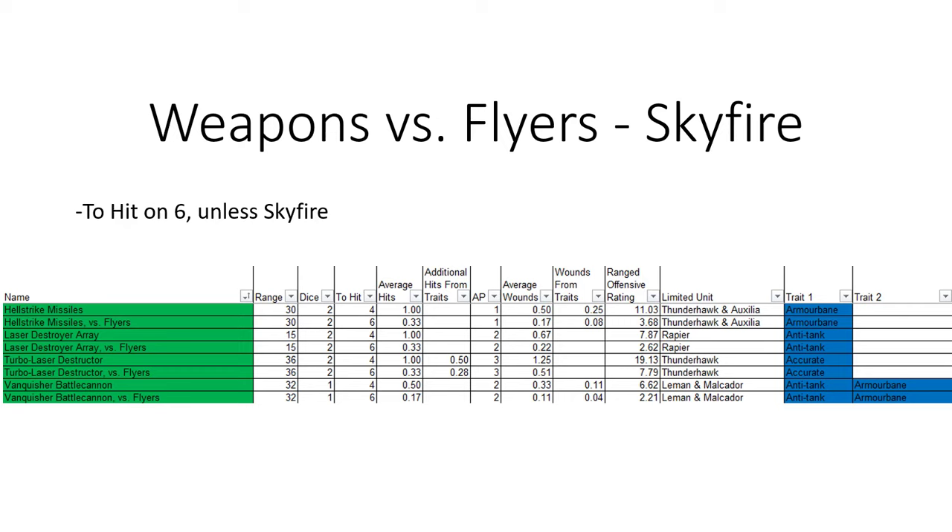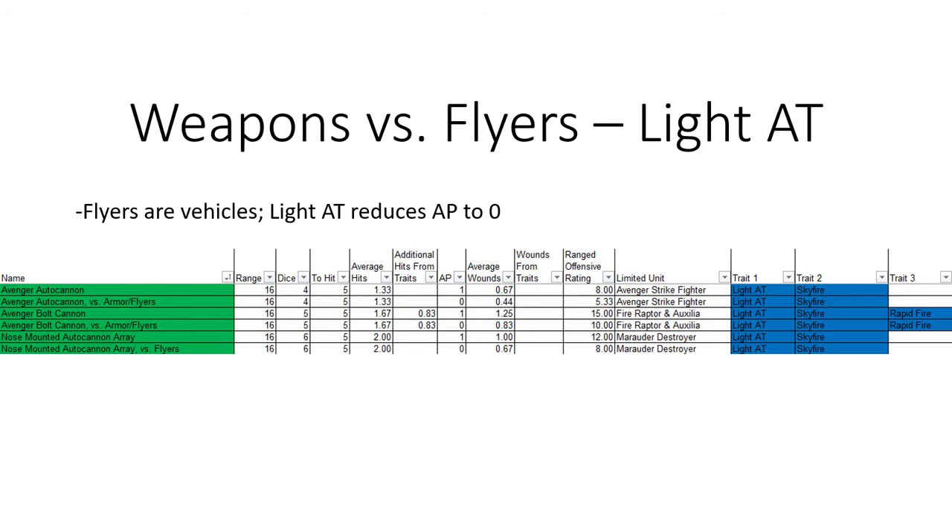For example, the Hellstrike missiles would be good at a ranged offensive rating of 11, but without Skyfire it drops to 3.68. Additionally, the Light AT trait also affects flyers because right now they're all considered vehicles. Since they're vehicles, Light AT reduces the AP down to zero. So there are additional weapons like the Avenger autocannon and the Avenger bolt cannon that don't actually keep their AP versus those flyers.